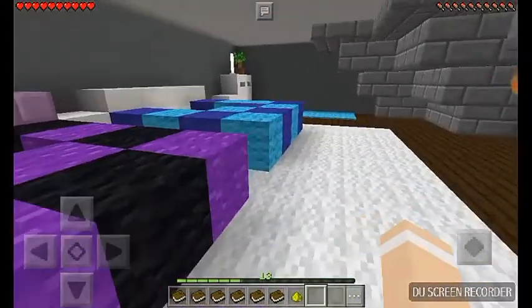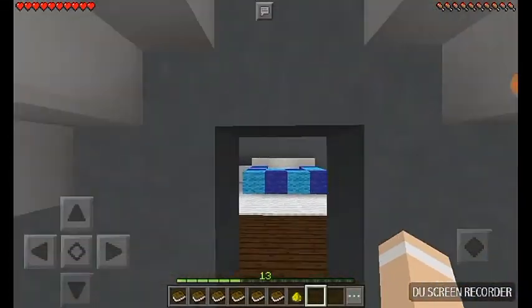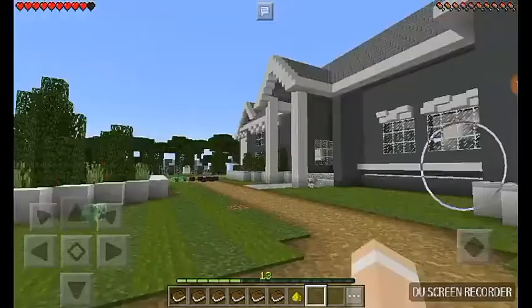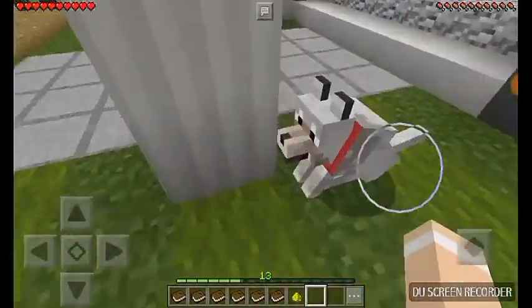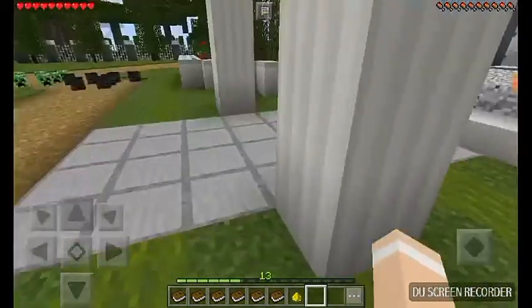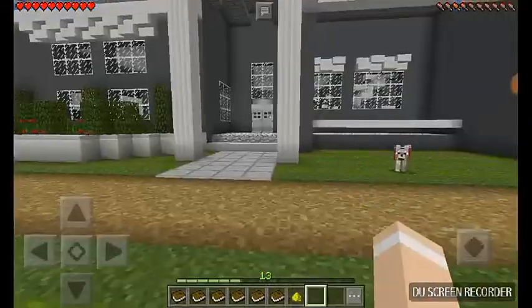Today I'm going to be giving you a tour of my gigantic mansion that I live in, and this whole city I live in. First off, let's start with my dog — his name is Savage. Come here, Savage! Okay, so here's the front of my house.